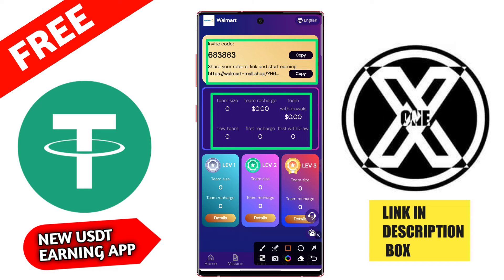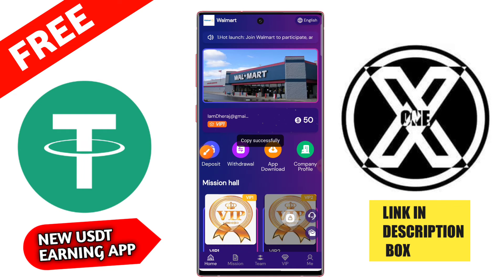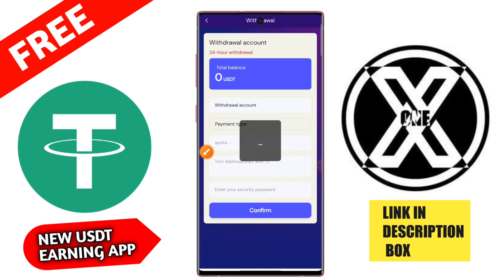Here is the team action option — you can copy the link and share on any platform. These applications work on social media platforms such as Instagram, WhatsApp, Facebook, and Telegram. You can earn a lot of money from this application.